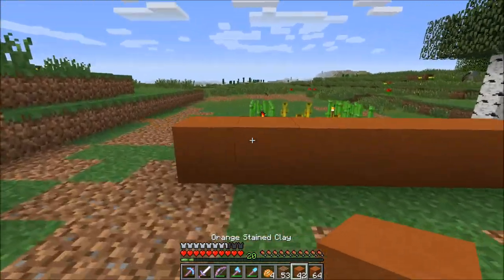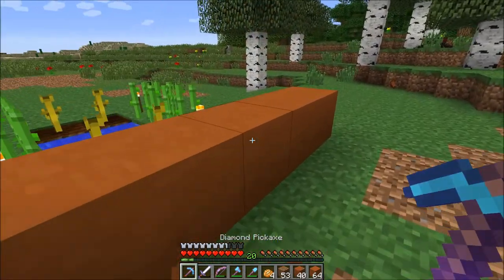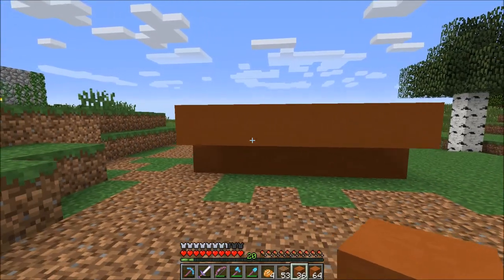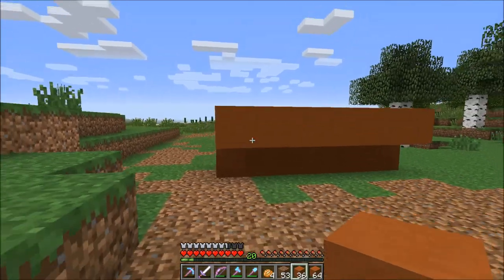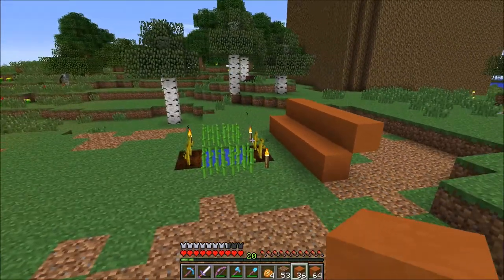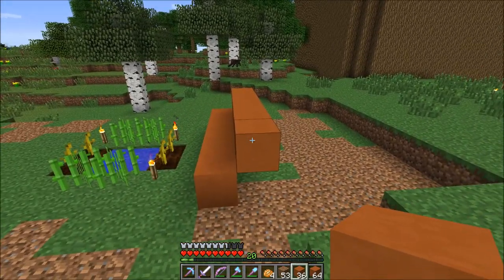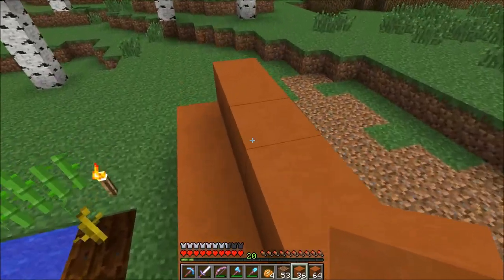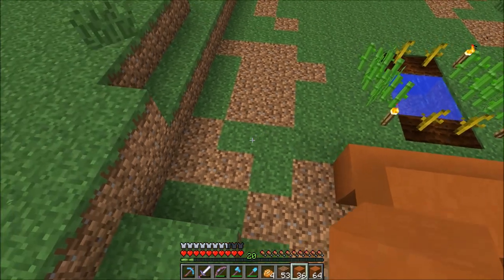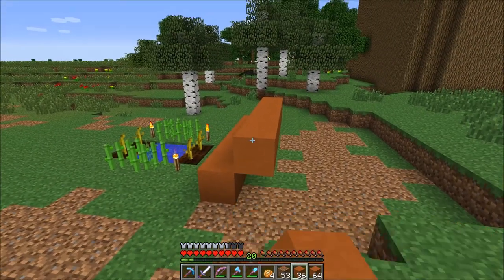It looks like it would be big enough. Then if it came up like this and went down — I don't really need it to be all that wide. I'll just have pumpkins on one side, sugar cane on the other, and I'll get the chickens from there. I'll try and fool around with the design some, guys, and I will get back to you when I have an idea in mind.